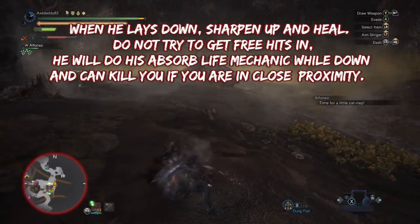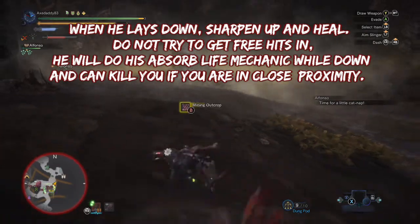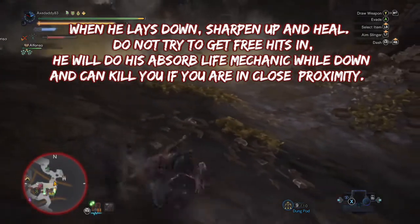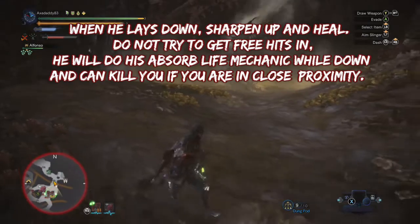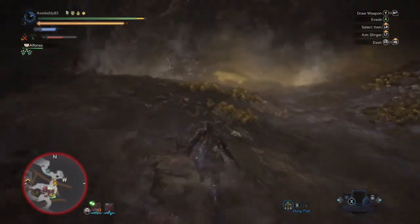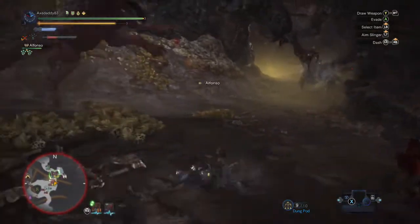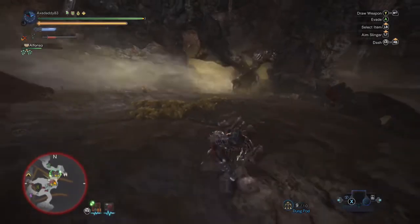Because this is a tempered battle, I'm bringing Mega Armor Skin 2. You will not need Demon Drug, Immunizer, Potions, Max Potions, or Dash Juice, because the shrooms will provide the same effect. I would also go to the trouble of setting up a radial menu specifically for all your shrooms — it can save you from fainting and it's definitely worth the time.